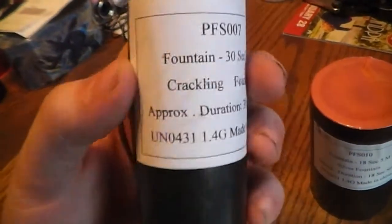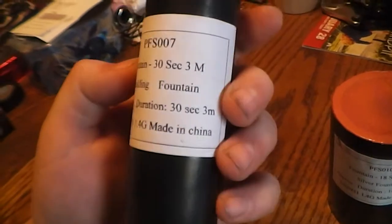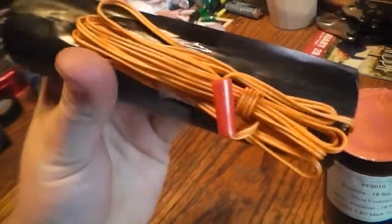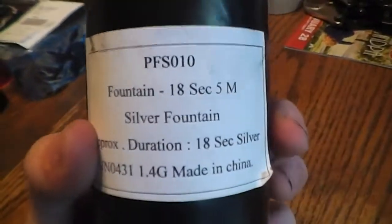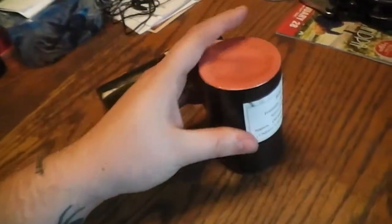Right here I have the Crackland 30 second fountain — duration's time is 30 seconds. It's already got an electric match ready to go. And I got this one, the Solar Fountain 18 seconds, which is the diameter of it. It's a little bigger than this one which has a little bit of weight to it.